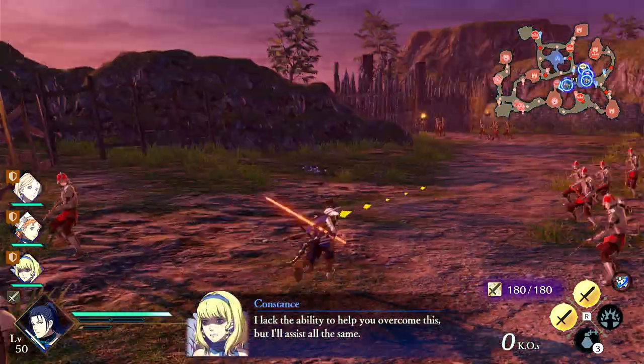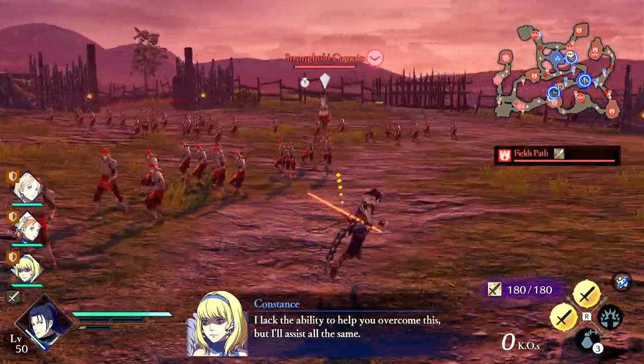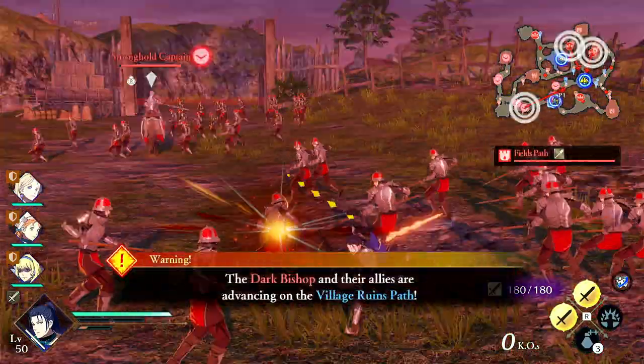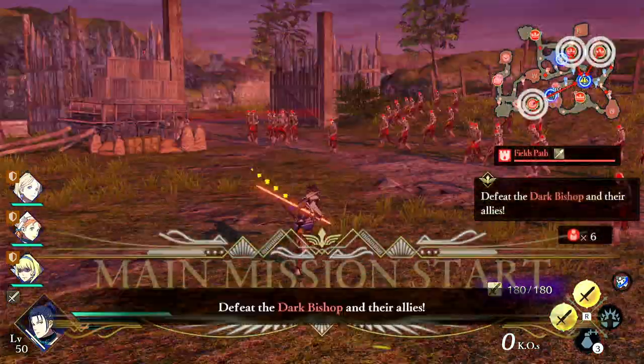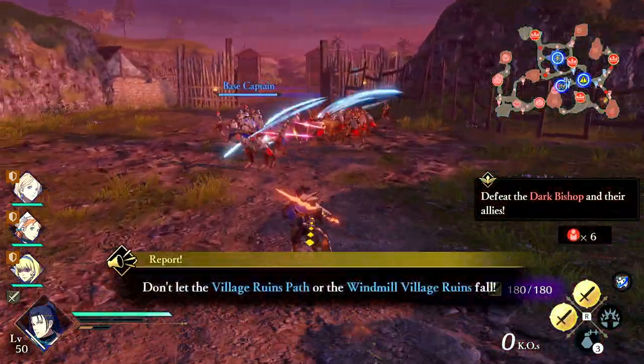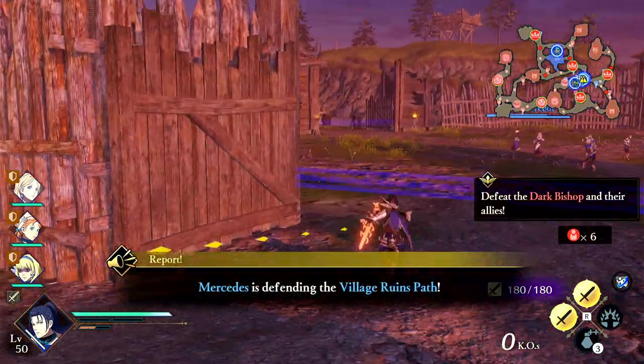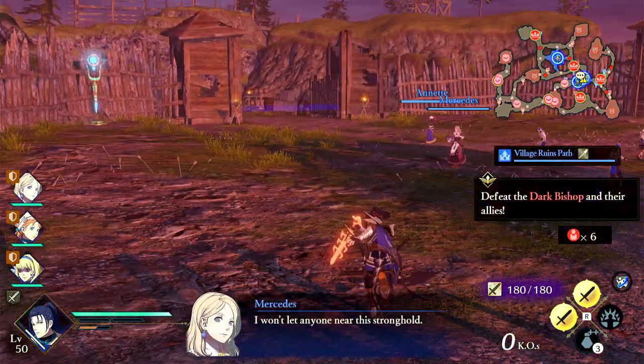Hello and welcome to my Fire Emblem Three Hopes Assassin Guide. In this guide we're going to be going over the Assassin class, what it's good at, and what you can do as the class to be effective. The Assassin is a fast attacking sword class that is weak to lances, strong to axes, as you would expect a sword class to be.